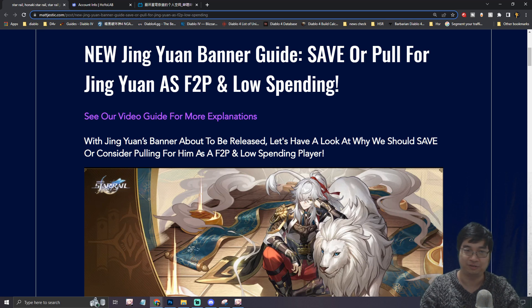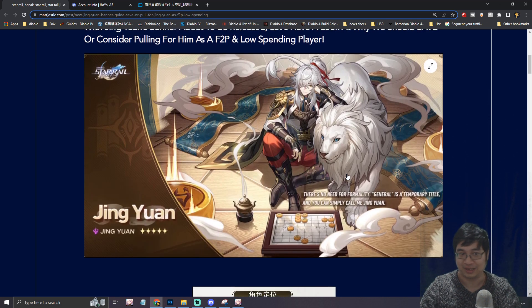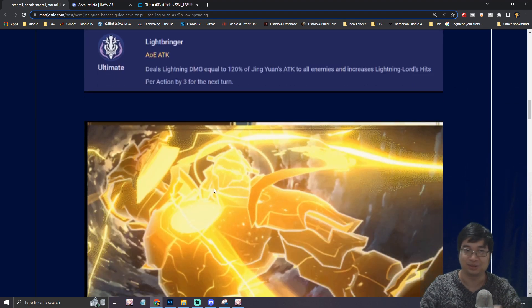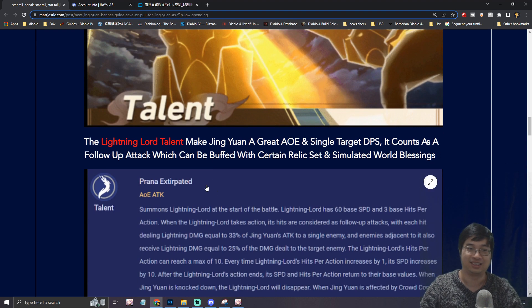Welcome everyone. Today we have a new guide video for Honkai Star Rail. In this video, we'll break it down into two parts. The first part, we'll have a look at Jin Yuan and also his build and his weapons. We'll look into his skills and abilities in more detail, including the Lightning Lord, which looks very interesting.